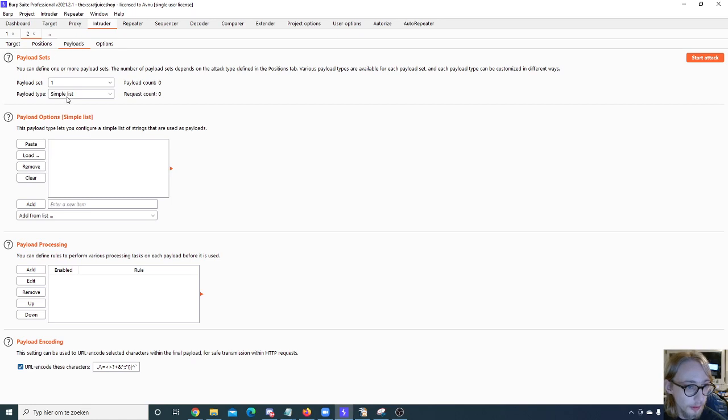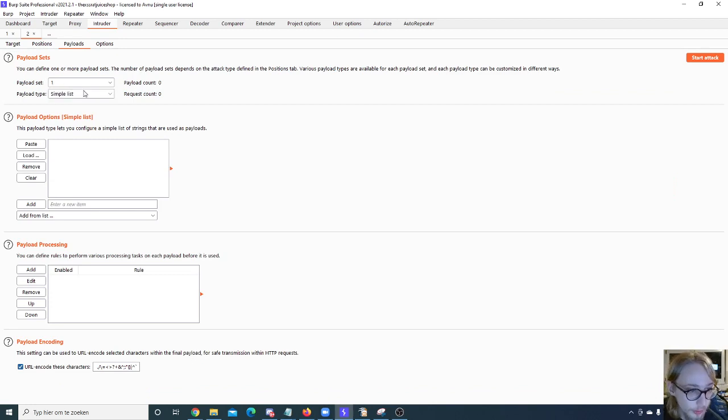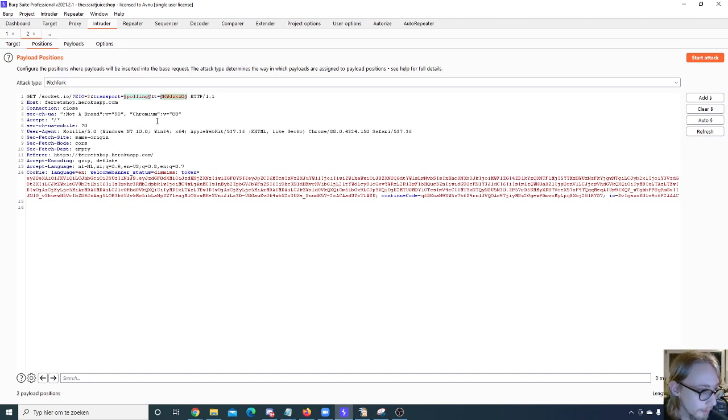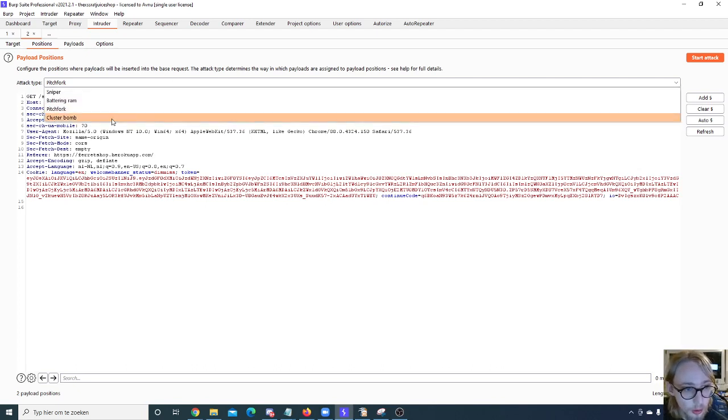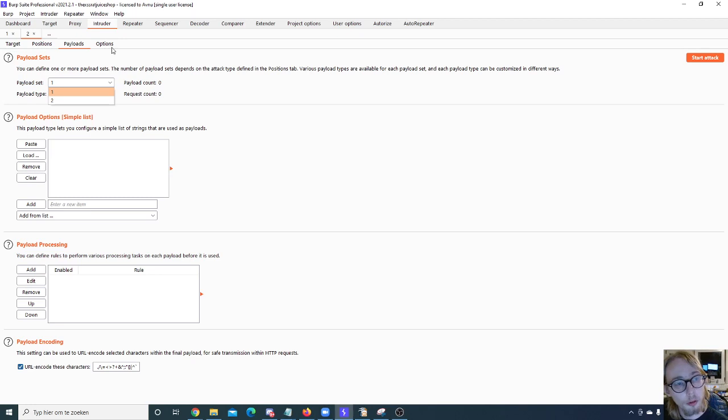It might seem a little abstract — I encourage you to play with it because there are cool things you can do. You can also search within the Intruder request, which is useful if you have a very long request and are looking for one specific parameter. On the Payloads page, you can set your payloads. The payload type depends on your attack type. There are cool options: brute forcers, null payloads, bit flippers — but usually you'll just use simple lists that you define yourself.